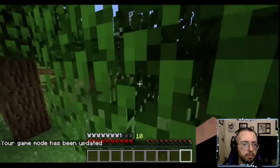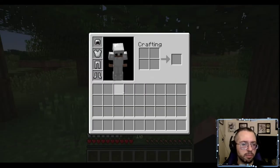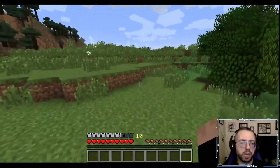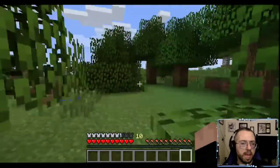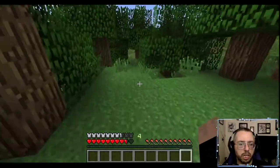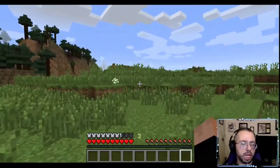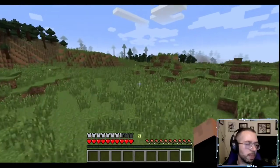Basically all Saturation Display does is show how much saturation you have available. Right now I've got 10. That's also after I had a snack when I was testing it out earlier. There you go — you can see the saturation go down. Saturation basically regenerates health after you use up your hunger bar.